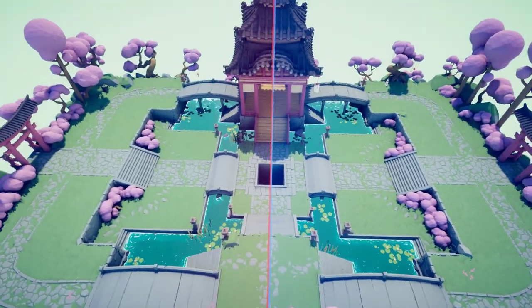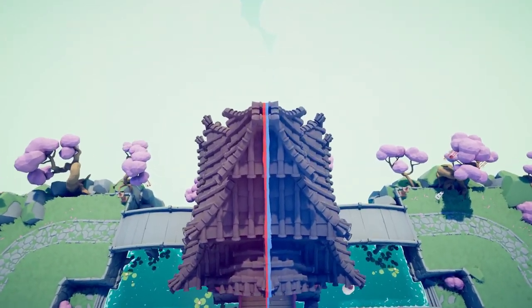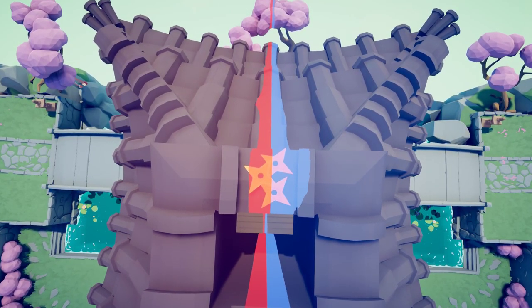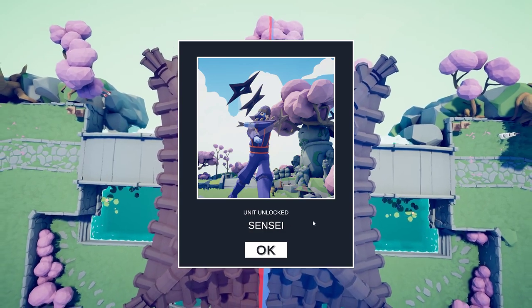We're going to hit F to free our camera and head to the roof of the ancient Dynasty building. We're going to take a look at these throwing stars. The Sensei has been unlocked.